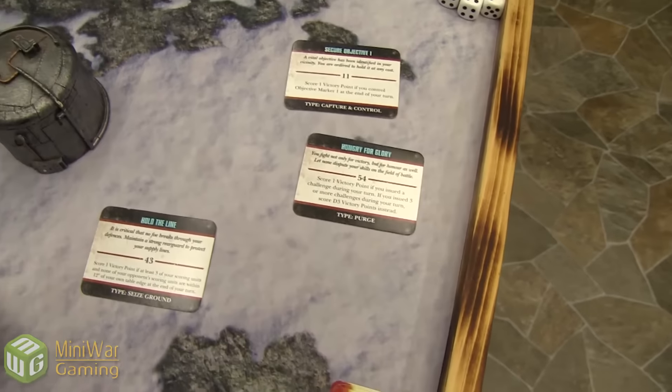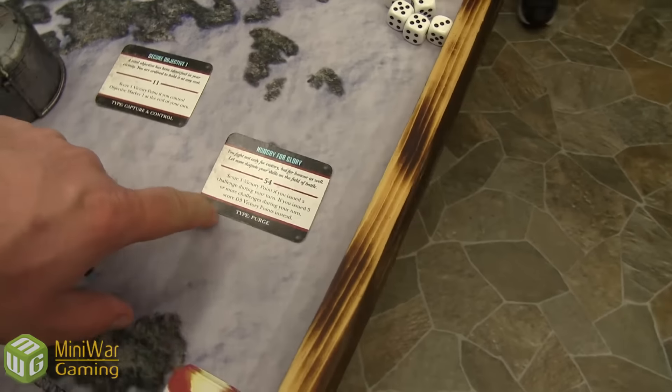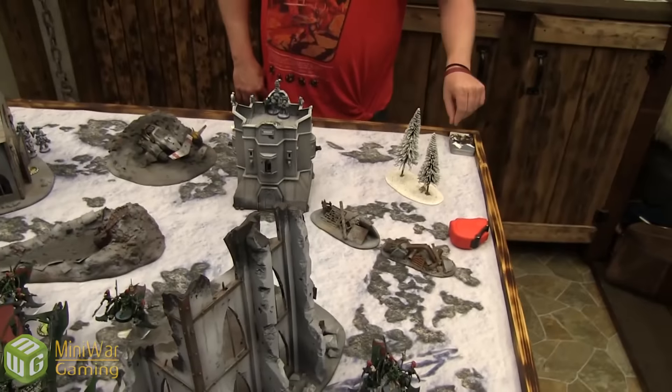End of my turn I score Hold the Line. The Take Them Alive card requires a kill in the assault phase — I'd rather discard it later after attempting points. Turn one for Space Wolves — three objective cards drawn.